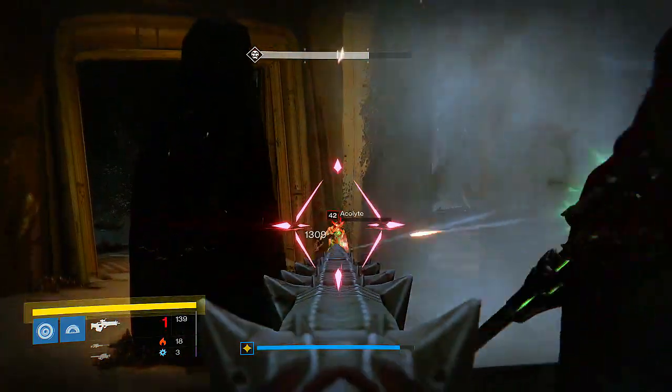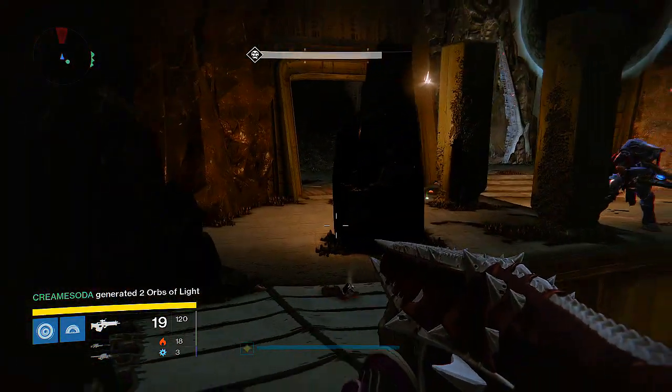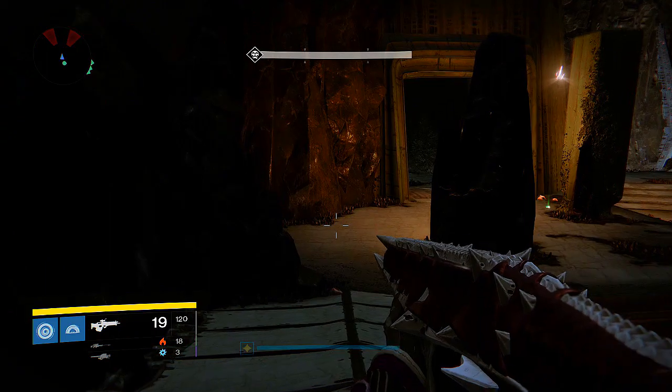What we had was three Bowhunters, two Radiance Warlocks, and one Defender Titan. Only four of us had the new Black Swindle, aka the new Black Hammer.